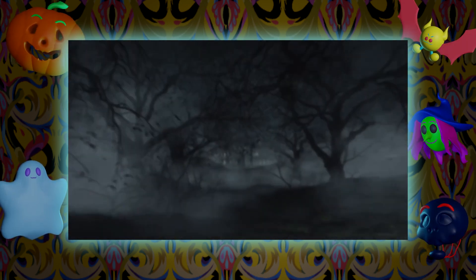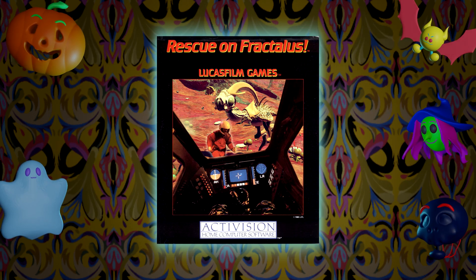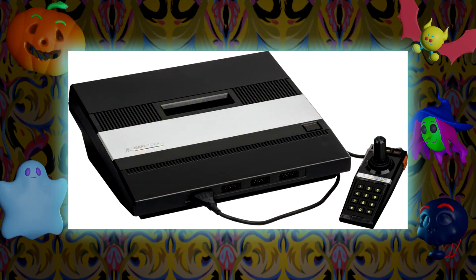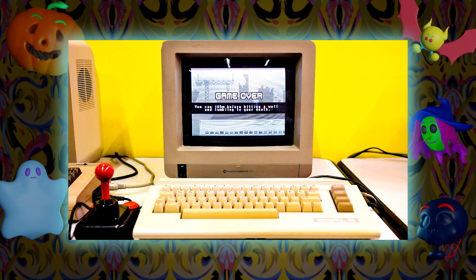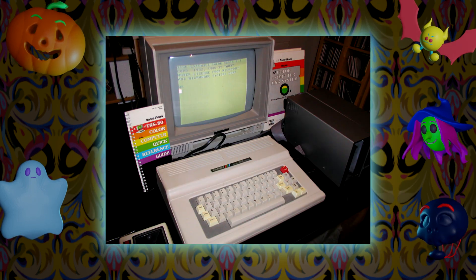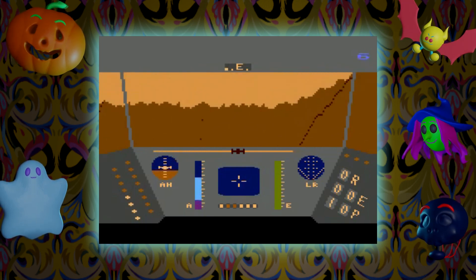The first ever jump scare in a video game came from 1985's Rescue on Fractalus, made by Lucasfilm Games. It was available for the Atari 5200, Commodore 64, Apple II, and ZX Spectrum Color Computer 3. This was back when there was a lot less uniformity in computers and video game consoles as a whole.